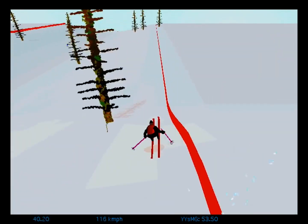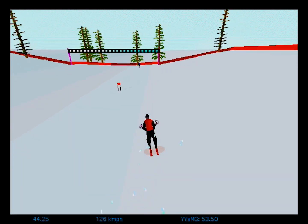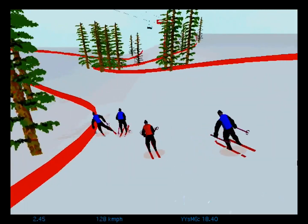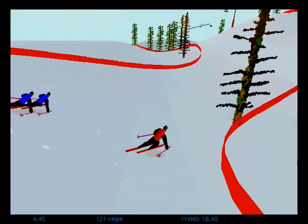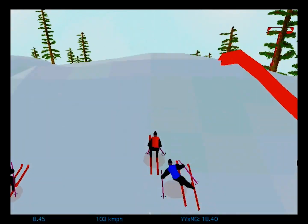With these mastered, the first order of business is to simply get down the hill. There's no point trying anything fancy until a rudimentary understanding of the course has been picked up. Run by run, I was able to correct mistakes, such as missing the slalom posts, which is a 5-second penalty.